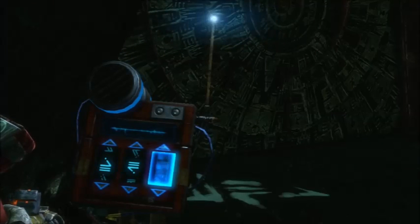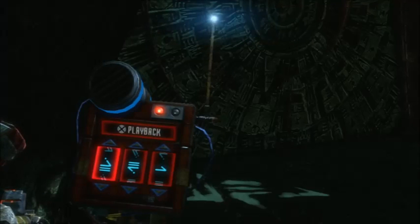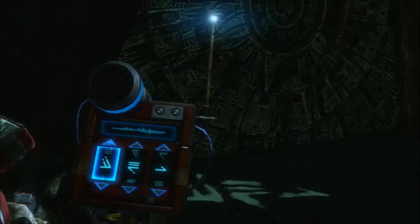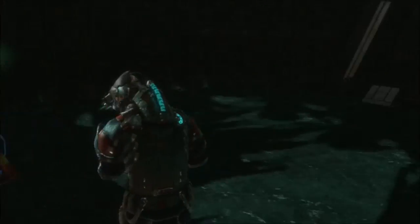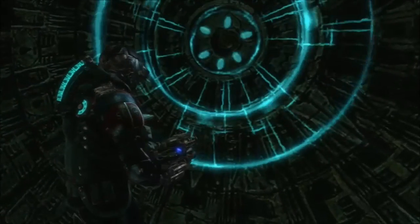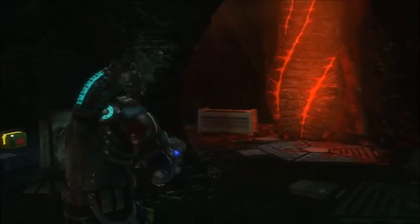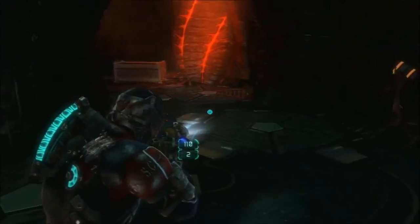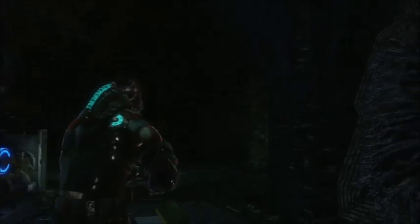Isn't that nice of them to write it down for us right there. Here's a cool alien door. You can see the pads on the ground here — this is actually a zero-g area. We just have to turn them on and we're going to go up somewhere; we'll figure it out.